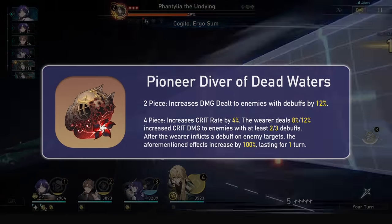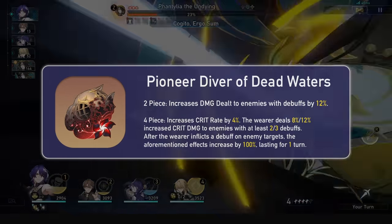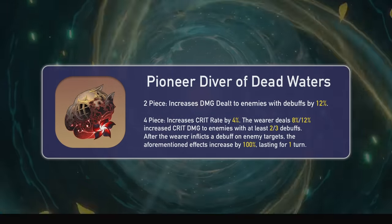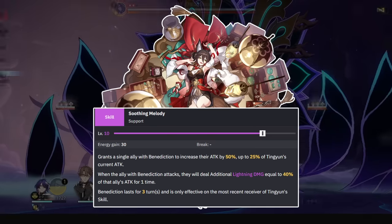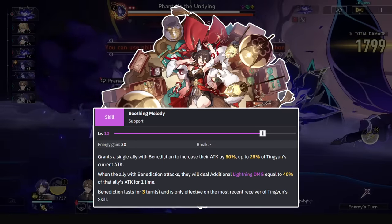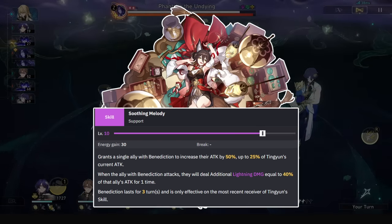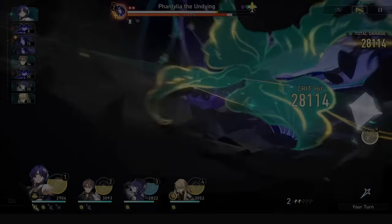A thing to note is this damage percent is universal too — it's not tied to an element. This means for weird cases on DPS that use Ting Yun, you get a tiny extra power. Benediction procs use the buffed ally's stats including damage percent, but not their elemental damage percent unless it's for lightning. So converting 10% unusable imaginary damage percent for Ratio plus Ting Yun onto 12% usable damage percent is a niche little bonus for benediction procs.